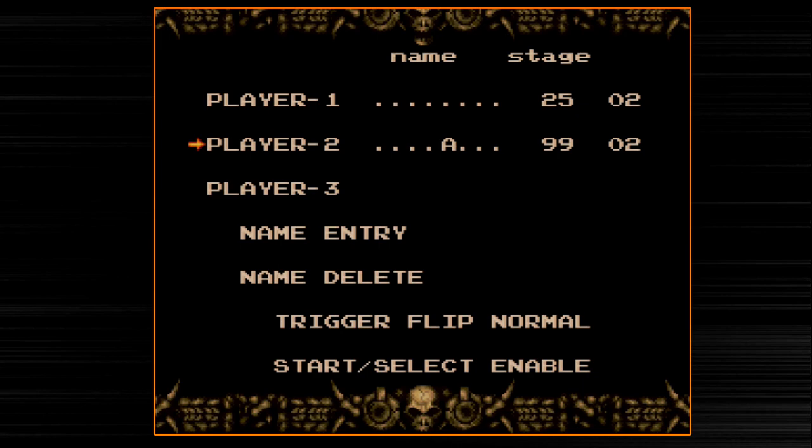This save file where it says Stage 99 — we beat the game five times, and my save file is actually starting off on the sixth loop. I haven't attempted to tackle the sixth loop yet, but supposedly there are some neat little secrets and Easter eggs you can find if you loop the game more than that. There's some good information on places like the Castlevania Dungeon, and doing a Google search will give you really cool information on that as well.